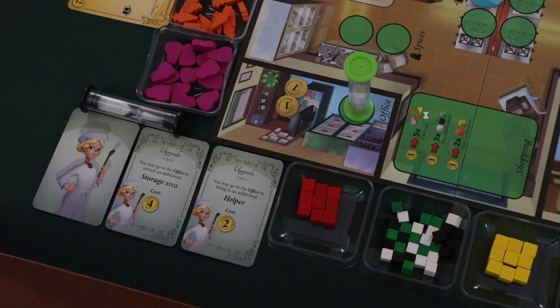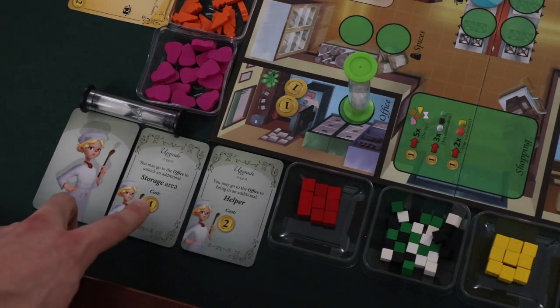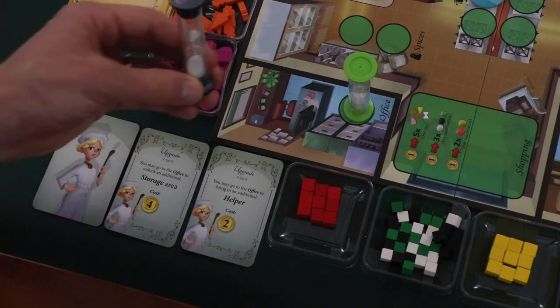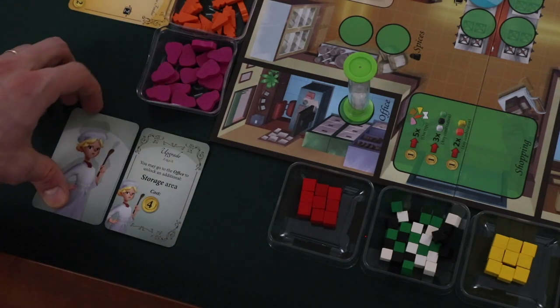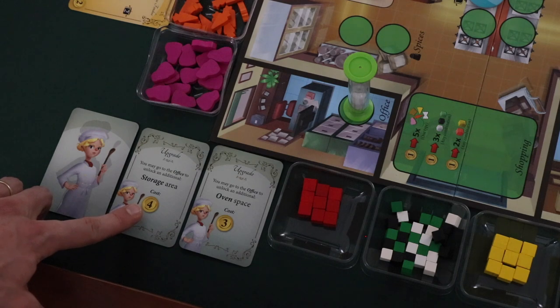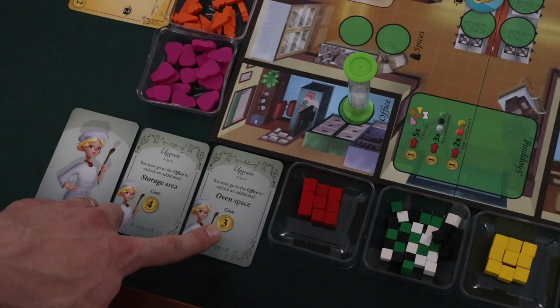Players can also visit the office to purchase upgrades for their kitchen. There are two upgrades face up at the start of the game. For instance, the green player could pay two coins to hire an additional helper, immediately placing the helper next to the board. The upgrade card is removed and a new one is turned face up. Upgrading the kitchen allows players to take more actions or become more efficient — for example, unlocking the additional storage area gives access to locked ingredients, or paying three coins to unlock the locked oven space provides another oven to cook at.